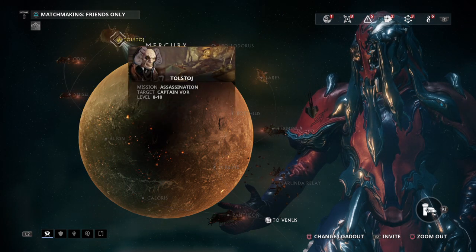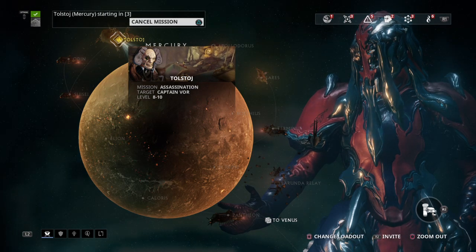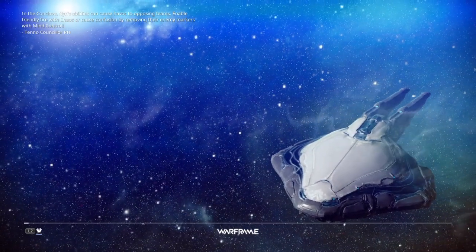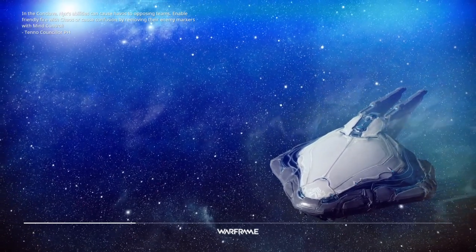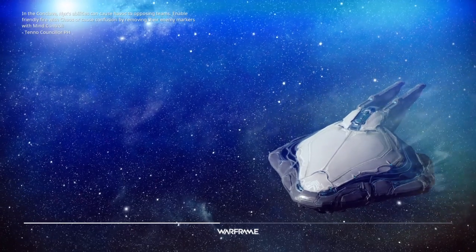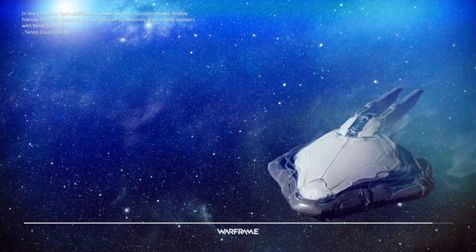It's gonna be right over here at the edge of Mercury. It's a level 8 to 10 mission, it's a boss fight — you fight Captain Boar. If you're really low level, then you might not want to do that, but for me it's a really easy fight. For some people it might be harder depending on their level, but I think even at a low level it's a generally easy fight, and you can do this most of the time in under 3 minutes.